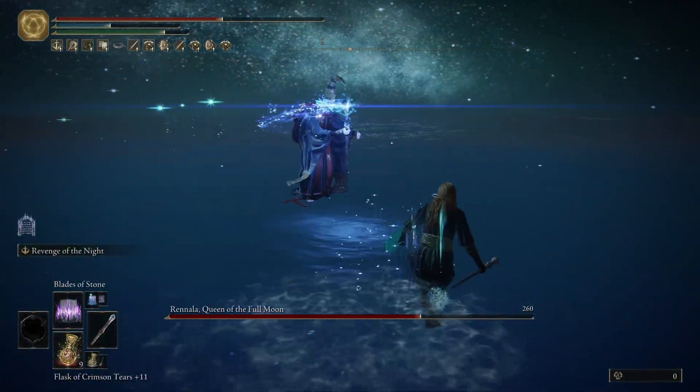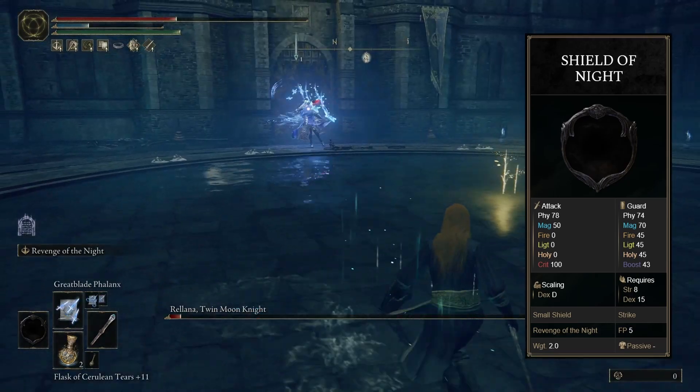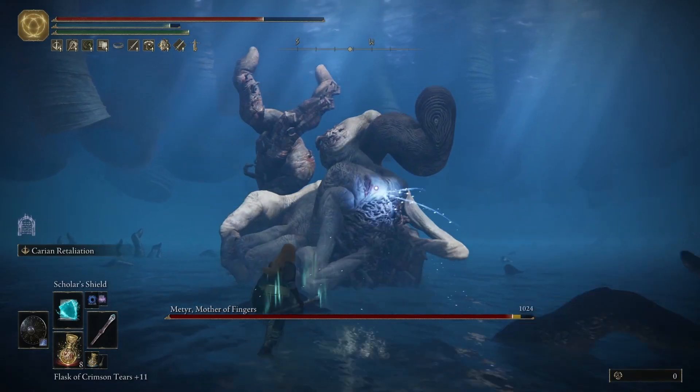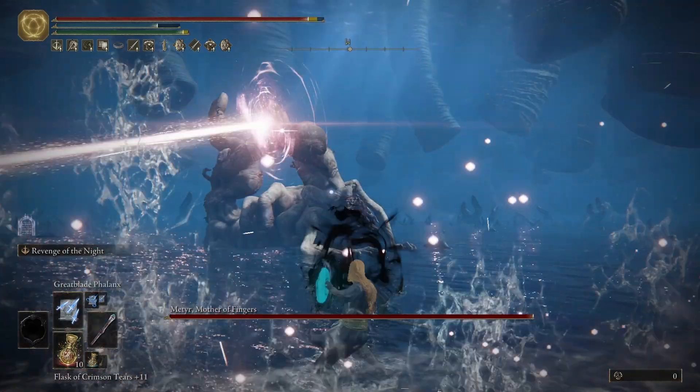For weapons, of course we're using the Shield of Night, which is a small shield that gets a projectile Ash of War that gets powered up if you use it right after blocking an attack. The reason we're using the Shield of Night instead of Carian Retaliation is that, besides it being more fun, it actually does scale with our dexterity and it scales very decently too, so you can actually get much more damage out of it.